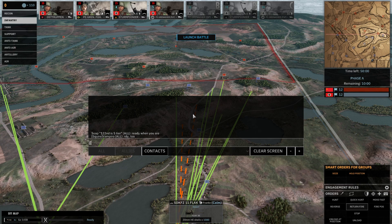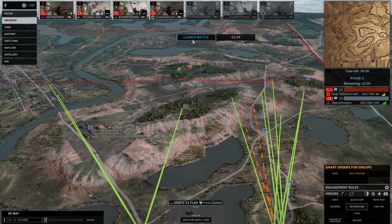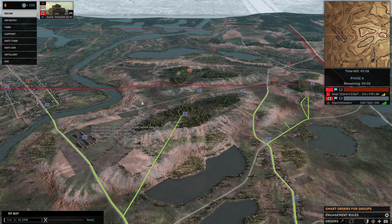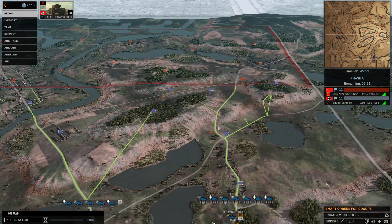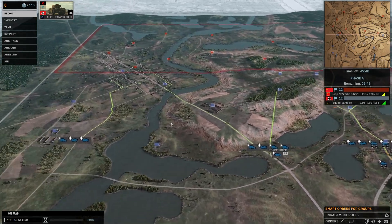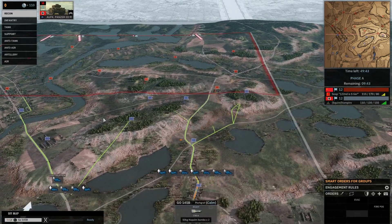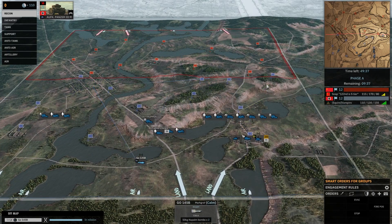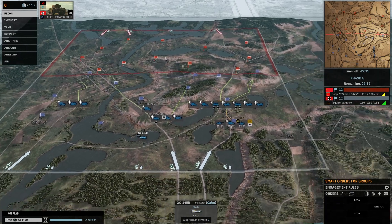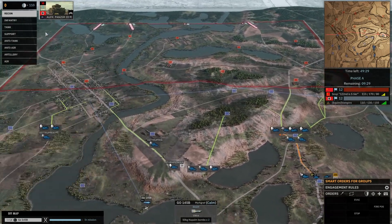So here we go. Good luck and have fun. The ISUs have been buffed quite a bit, so that plays into the card of 26th Guards - you did a nice pick here. They only cost 115 points now, the ISU-152. I will need to get some Panzer 3s into there.